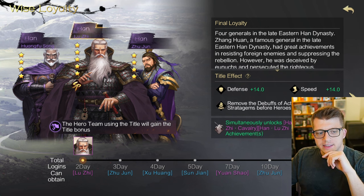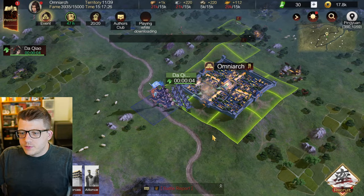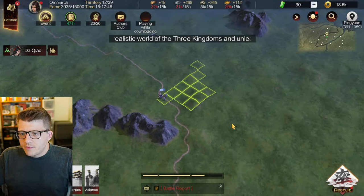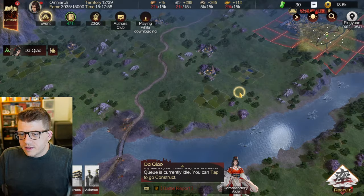We have some login rewards - if you log in every day for 28 days you actually get three different purple generals, all from the Han dynasty. The general you get on day two is actually a five-star compared to the others which are four stars, so that's pretty good. We've sent our troops out and we can zoom all the way in and all the way out on the map.